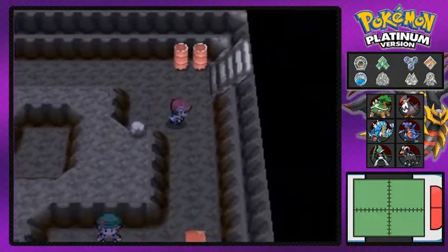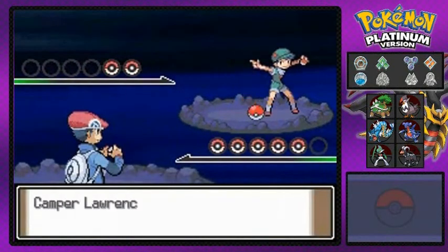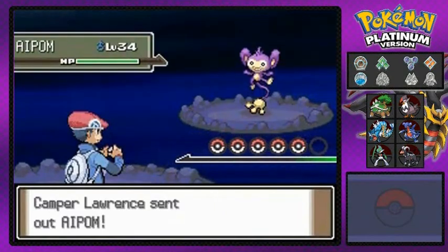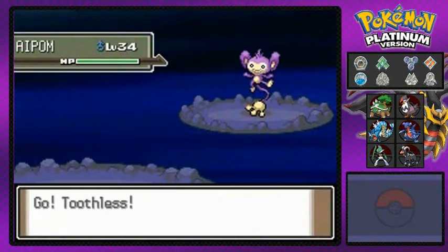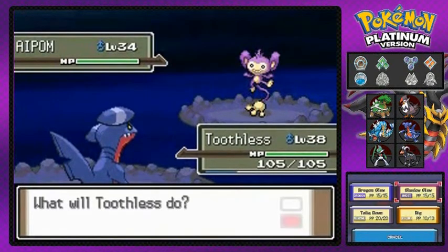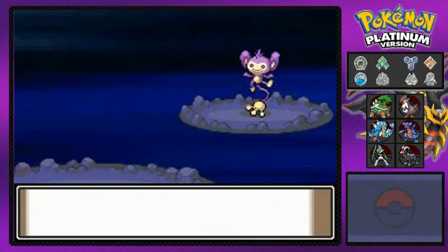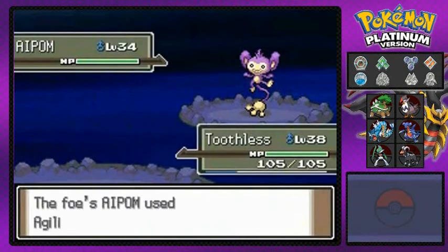Let's go ahead and battle this guy right here - looks like it's a camper. I guess he's camping inside a cave - I would never do that, there are bears in there and they will eat you. My Pokemon have learned quite a few new good moves - my Toothless right here finally learned Dragon Claw.